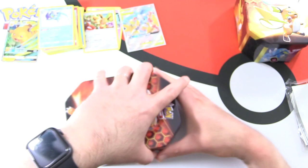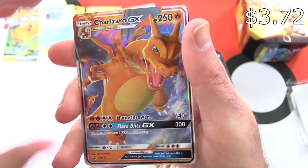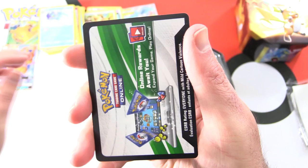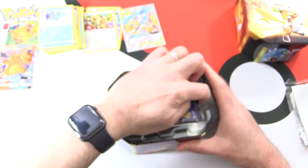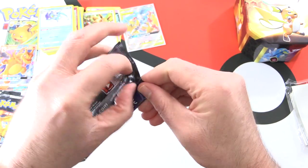On to the next tin - the Charizard tin. What do you think the chances are of pulling a Charizard out of this? This promo Charizard is not the $500 version - he just comes in every tin. Pop him over there and code card. Four packs - Hidden Fates.